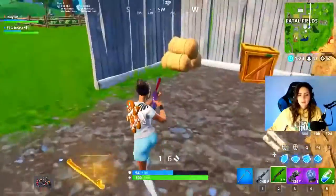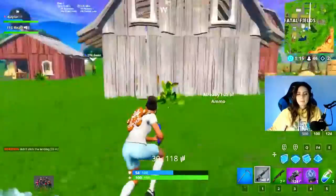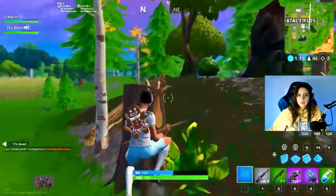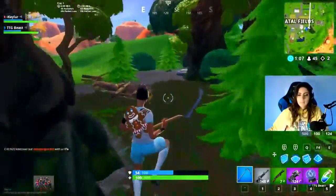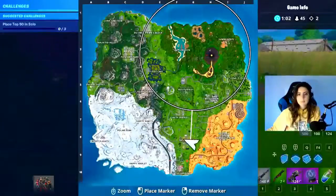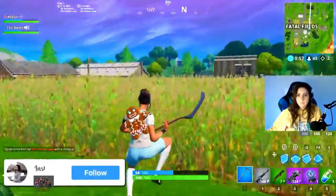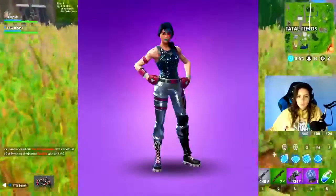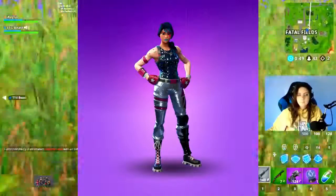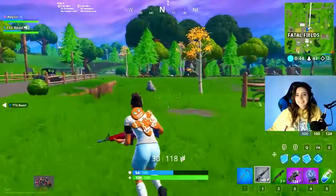The previous skins — Renegade Raider, Aerial Assault Trooper, and Recon Expert — all have the potential to be in the item shop. They haven't been in forever, but there is some potential they could drop. Battle Pass skins, however, will never be in the item shop, period. The Black Knight is rare — a lot of people won't consider it super rare, but most people just don't have it. That is number four. Number five is Sparkle Specialist. She was also in the Season 2 Battle Pass at Tier 56, so if you have Black Knight, you of course have Sparkle Specialist. She is definitely rare.